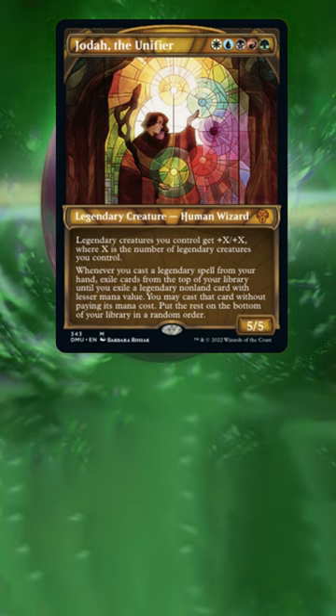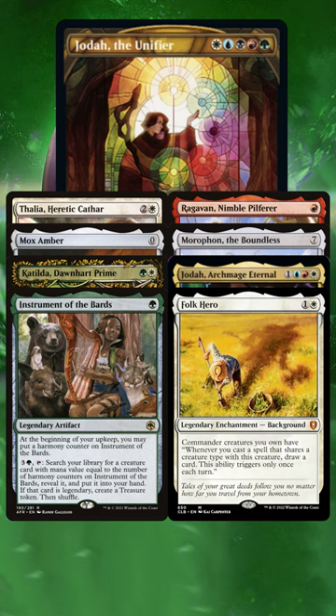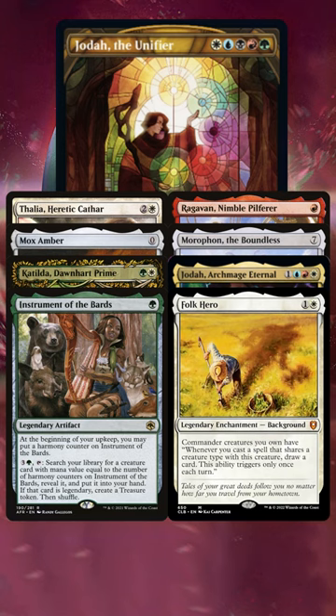These cards work really well in the deck, and here are a few more creative choices. We really want to take advantage of the legends-matter abilities that Jota has, and with this particular build we've got a really nice curve that will continuously allow us to cascade into legendary permanents.